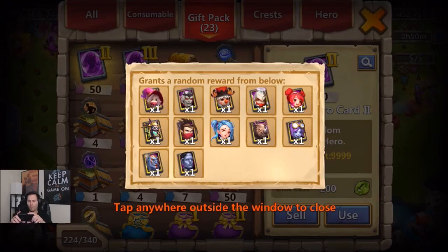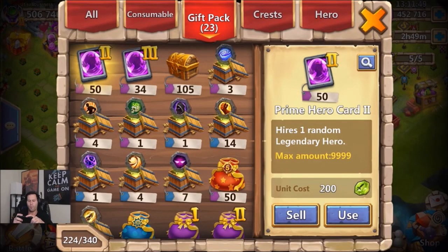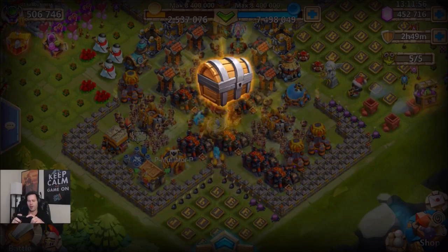For prime hero card two, I suggest opening these one at a time. I've opened around a thousand of these across accounts and it always seems like you get more rare heroes when opening solo. You want to avoid the top row: Tricksy, Treat, Revenant, Little Nick, Michael, and Heartbreaker. The more you get from the bottom row, the better.